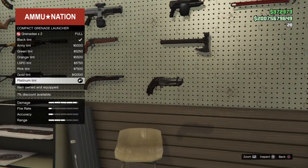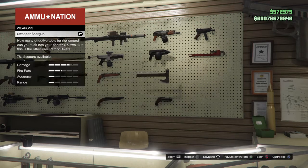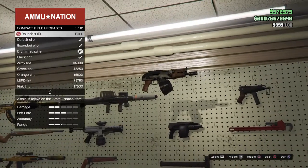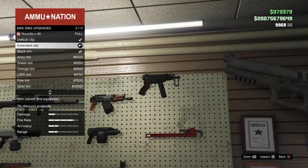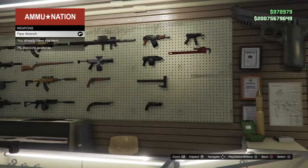And here we have the compact grenade launcher — just put platinum on that. Here we have the battle axe. Here we have the sweeper shotgun — just put platinum on that. Here we have the compact rifle — put the drum magazine and platinum. Here we have the mini SMG, or the Scorpion from Black Ops 1 — put platinum on that and extended clip. And here we have the wrench.